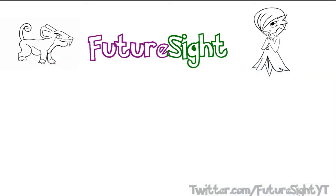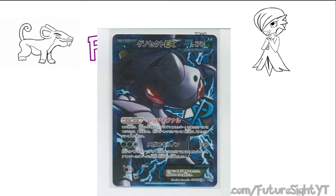Moving on to the EXs — and boy, we have some EXs in this set. I'll start with the set's headlining EX, Genesect EX, a basic Grass type with 170 hit points and the ability to turn Plasma Energy into Pokemon Capture if it comes from your hand, as well as two personal ACE SPEC tools, both of which offer it a new attack. So let's talk attacks.